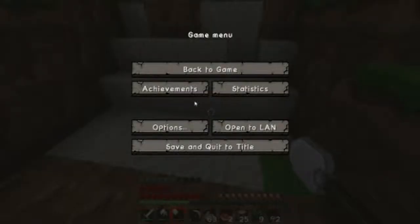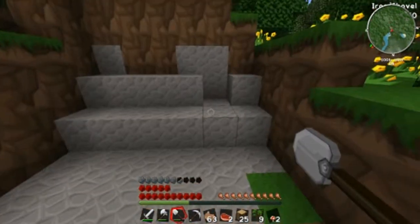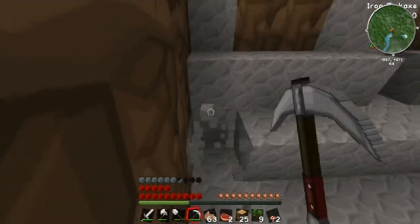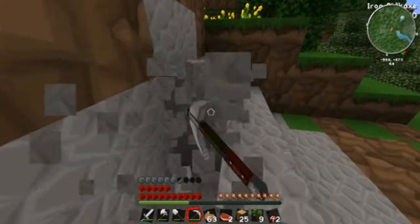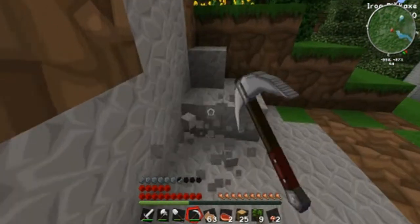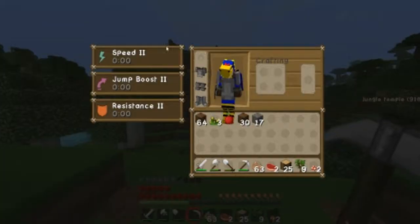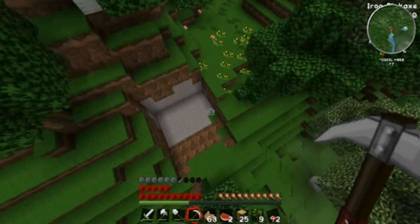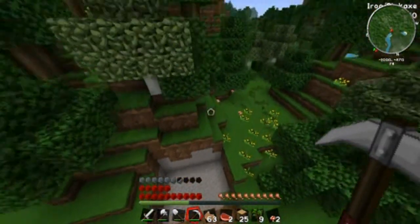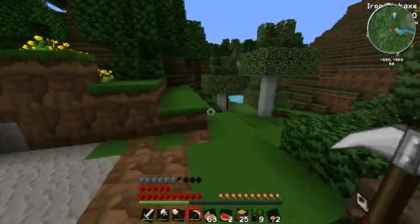Let me turn down that volume. Much better. So what we're doing now is I'm simply setting up the typical nub hut. I've chopped down a few trees around here, as you can see from my iron axe and all that. I am actually in survival mode right now — and check this out — no fall damage. A perk of the advanced genetics mod.